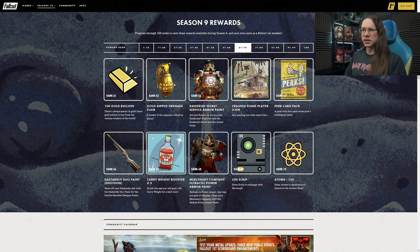We've got another flare here - more flares than usual on this particular scoreboard. We've got a gold-tipped grenade flare at Rank 62 if you're into that - if you want a golden grenade on your backpack, there you go. At Rank 63 we get the Raiders Secret Service armour paint, and this is where it gets most interesting in my opinion. It really changes the material look of the Secret Service armour - kind of rusty, making it look like it's made out of metal rather than whatever it normally looks like. I think that's a pretty cool change that brings it more into the Wasteland vibe.